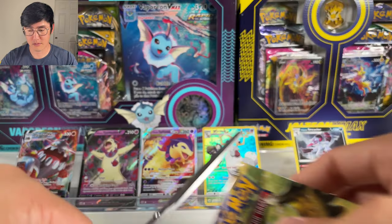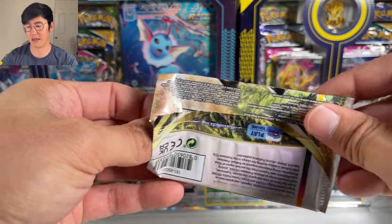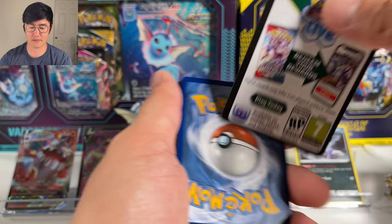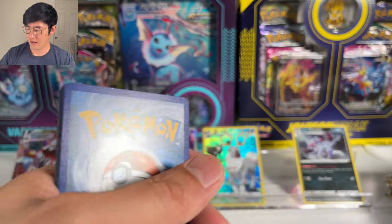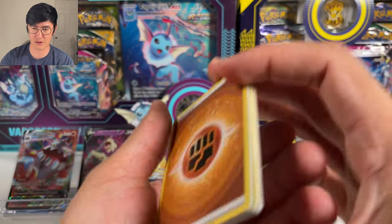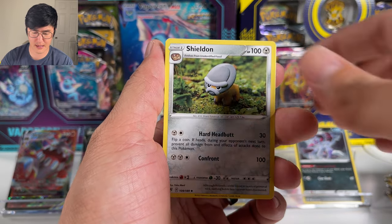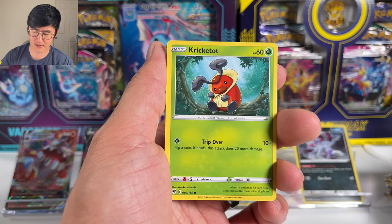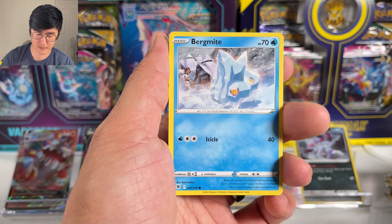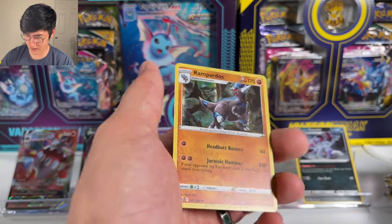We got a Hisuian Growlithe, a Beedrill, B-Sharp, and a Vespiquen non-holographic rare. In terms of trainer gallery cards, there are a lot of cards still from V-Max Climax that haven't transferred to the English set. Notable ones would be the Pikachu V and Pikachu V-Max, as well as the gold-and-black Pikachu. I'm surprised Mew didn't show up in Fusion Strike. Fighting Energy, then Azelf — first time pulling that — Shellder, Kricketot, Psyduck, Tilly, Stantler, Bergmite. We got a Canceling Cologne and a Rampardos holographic.